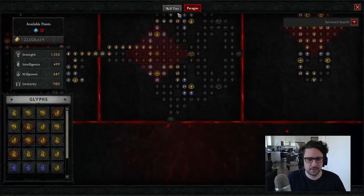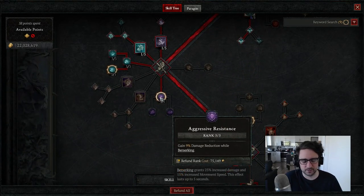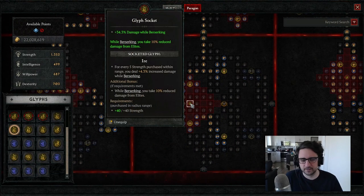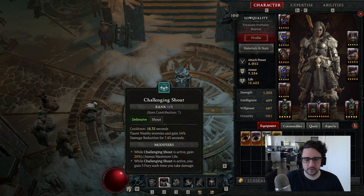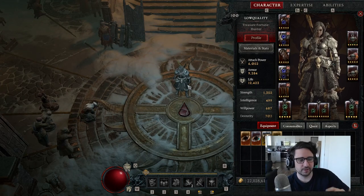Looking at a few nodes: Aggressive Resistance gives 9% damage reduction while berserking, and Ire gives 10% damage reduction from elites while berserking. That means whenever you use Warcry you're going to get 19% damage reduction, so it becomes a smaller version of Challenging Shout. In that fight you don't actually need to use both — you can tank Uber Lilith waves with one Challenging Shout or one Warcry.